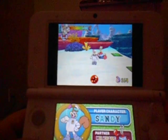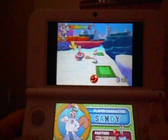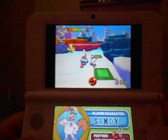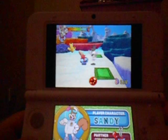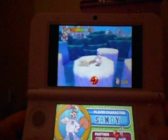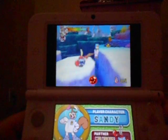By the way, remember how Spongebob can throw Patrick long distance while Patrick can throw Spongebob up in the air? Well, Sandy can throw characters up in the air, and Mr. Krabs can throw long distance. And you gotta love it when the characters are just standing there and they just do random animations.